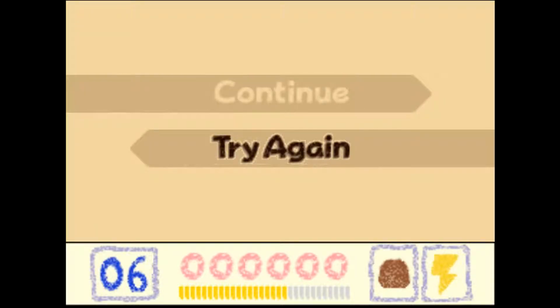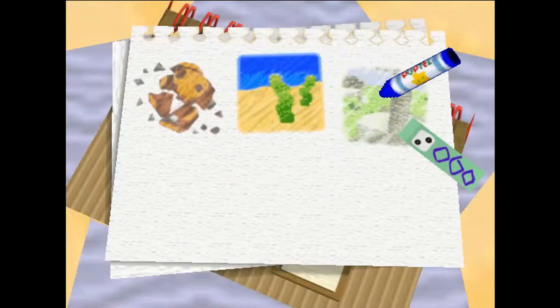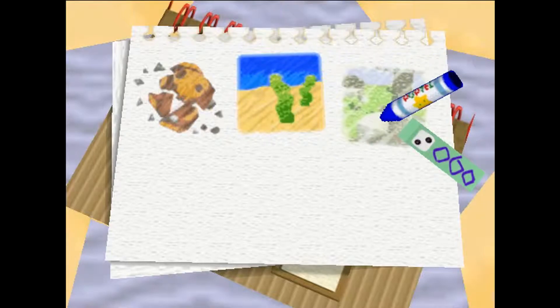Hi, I am Evan, the Tall Twin. And my name is Kate, I am the Small Twin. Welcome to another episode of Twins Play. We're playing Kirby 64 Crystal Shards, and we've got some priceless ancient ruins to... blunder.